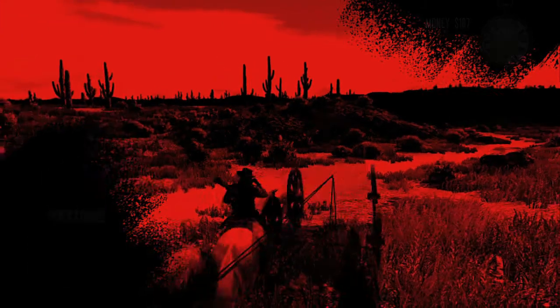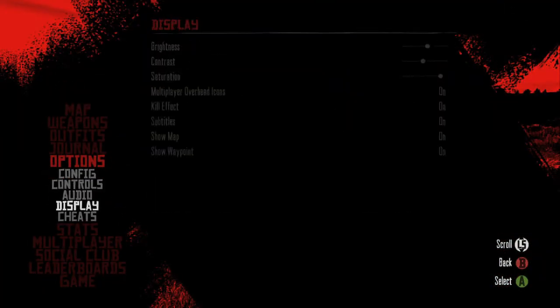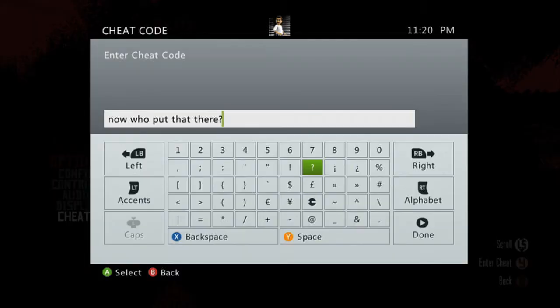To spawn a wagon out of thin air, we're going to need to use a cheat. From the start menu, select Options, then Cheats. Type in the phrase, 'now who put that there?' with a question mark at the end.